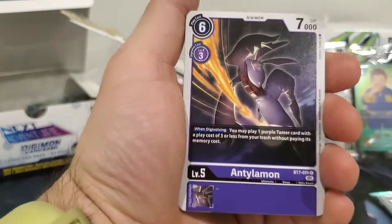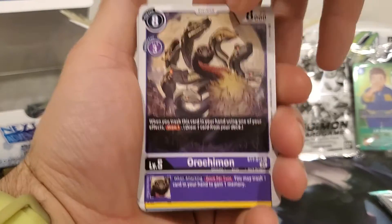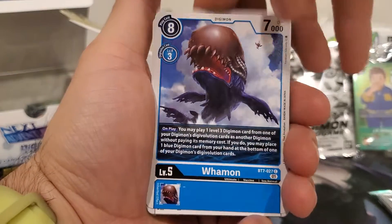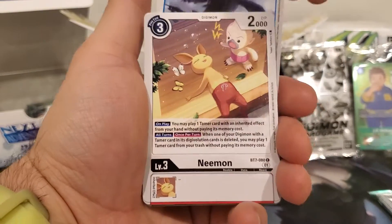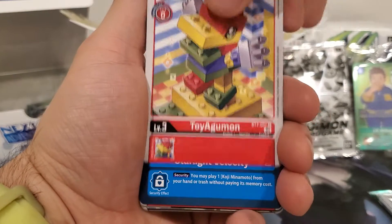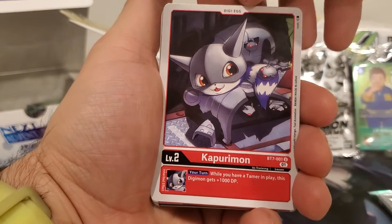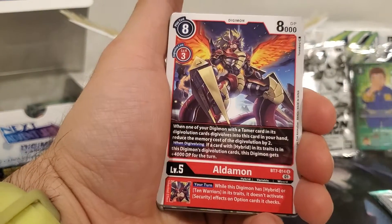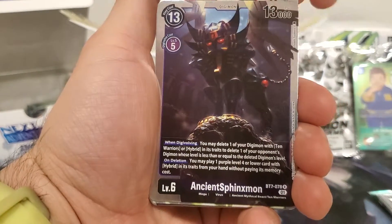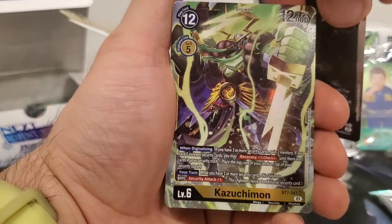We got an Ankylomon, Kigasmon, Orochimon, Pulsemon, Waymon, Memon, Toyagummon, Starlight Velocity, Kapurimon, Aldemon, Ancient Sphinxmon, and Kazuchimon. He is a Pulsemon Evolution.